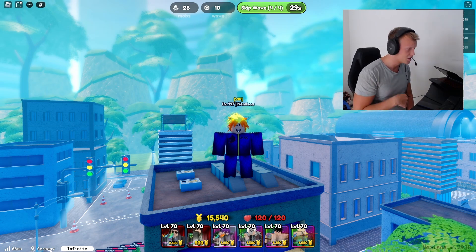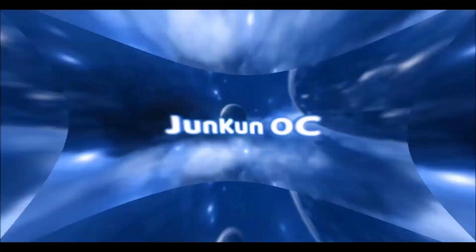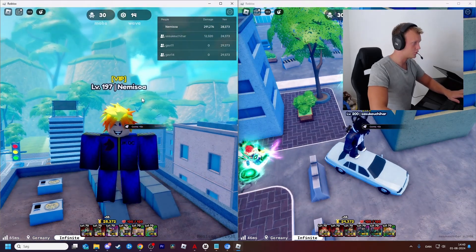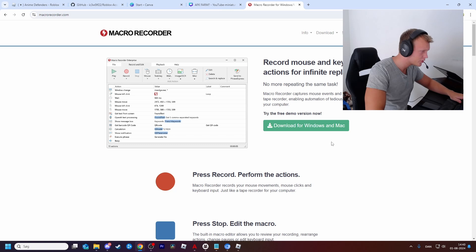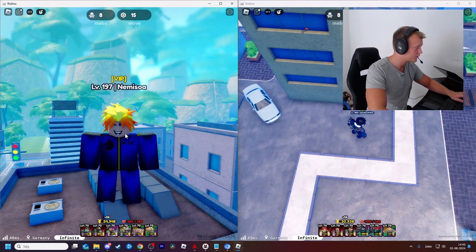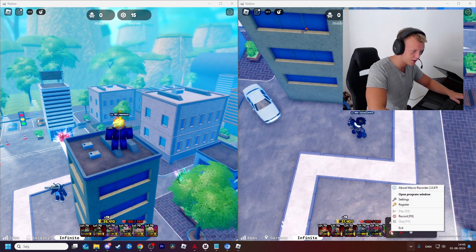I've used it since 2018. So first thing we gotta do, we gotta install the macro recorder. I'm gonna use my original account Soa and Sasuke to show you how you can use the macro recorder. First thing is that we go to Google Chrome or whatever you use and search 'macro recorder.' You will get this one up with the red and the lightning — this is the one I've used since 2018. You just hit download for Windows and Mac, and after you install it, open it up. If it doesn't open, you just have to right-click and open the program.